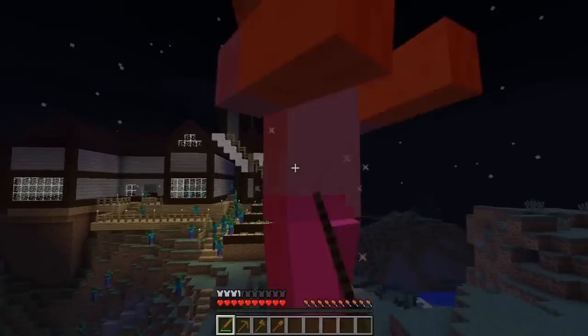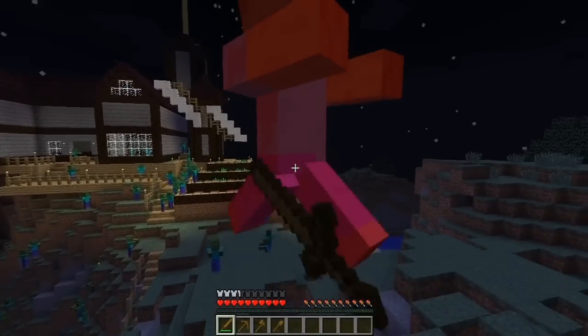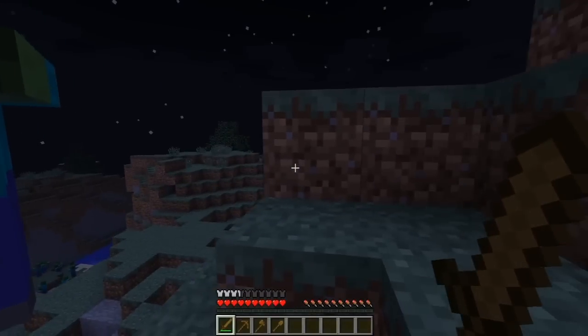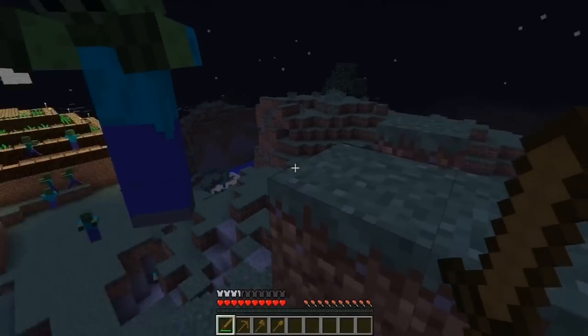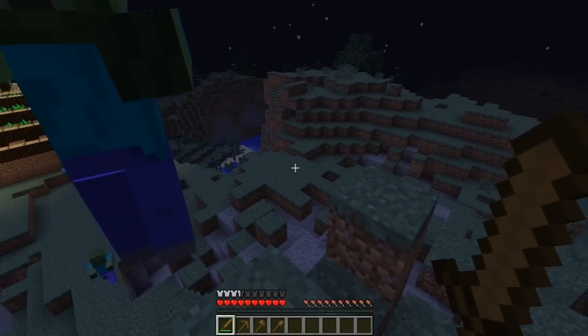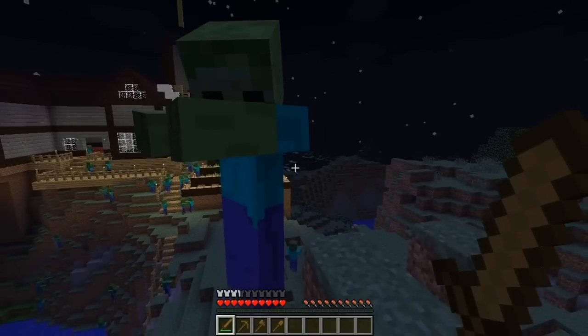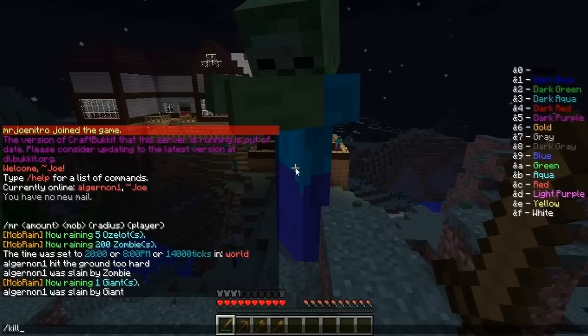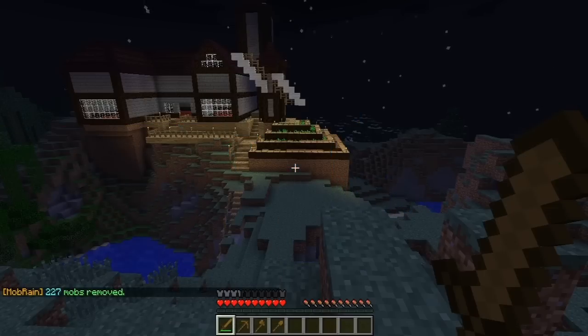If you do get overwhelmed by mobs, you can use a simple command: slash MR stop, which will stop any raining mobs falling down. Or you can do slash killmobs — all one word — and then a radius, like a hundred, and boom, they're all gone.